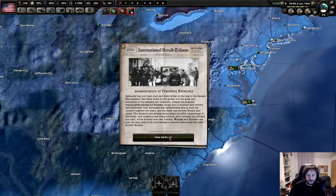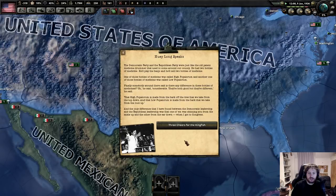Assassination of President Skrinski - how could that happen? Huey Long speaks. The Democratic Party and the Republican Party were just like the old patent medicine drummers that used to come around our country. He had two bottles of medicine. He played a banjo and he'd sell two bottles - one called Hypopularum and the other called Lopopularum.